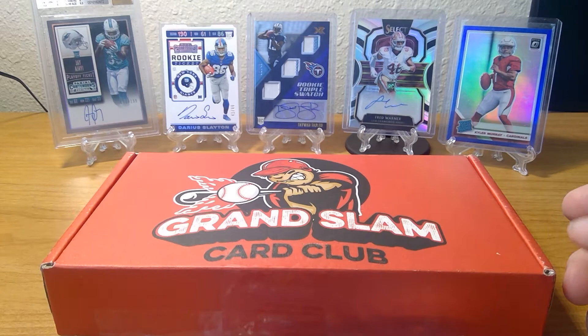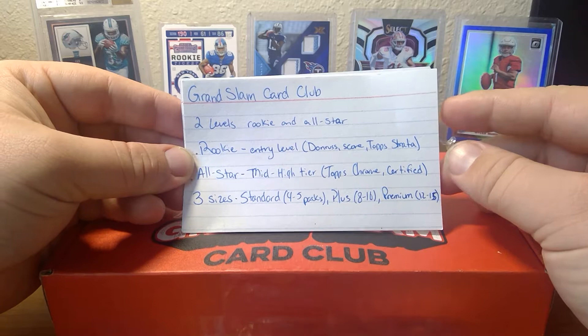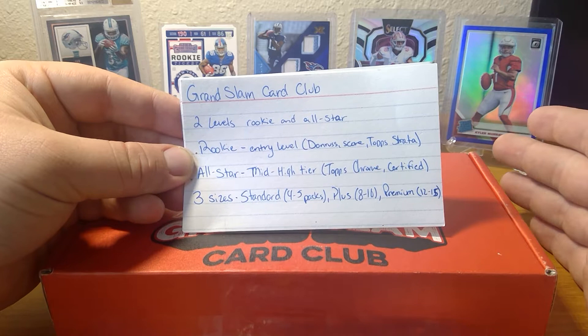You guys might recognize this in baseball, but James actually reached out to me and asked me to check it out. They are doing a football box now. There are two levels: the rookie level, which is the entry level, and the all-star level, which is your mid-tier and high-tier stuff.